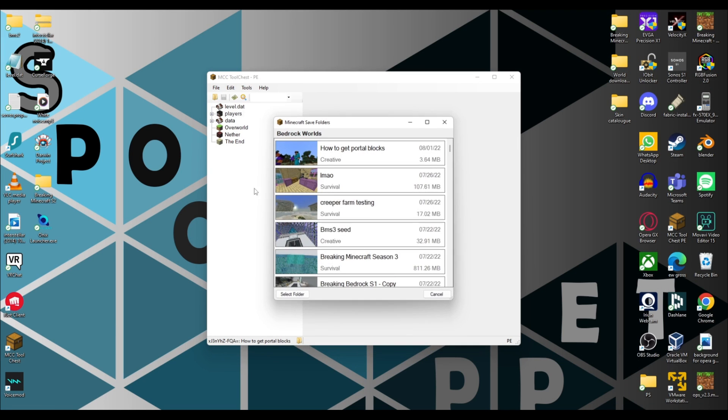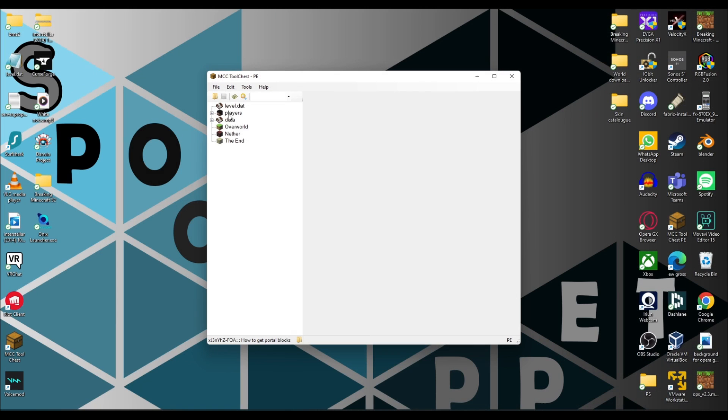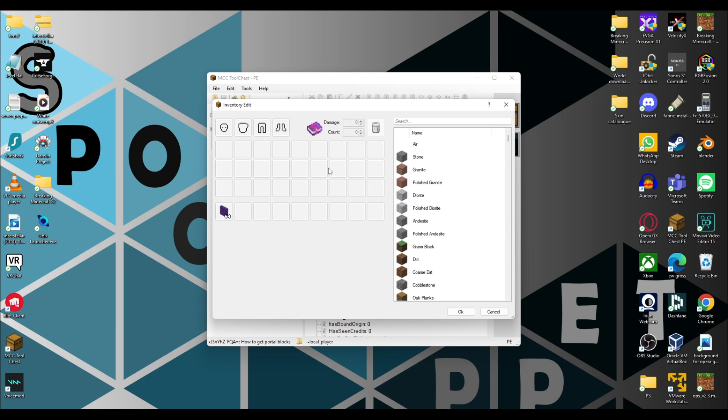To begin, click on the little folder icon and then click on the world that you want to add the portal blocks to. Next, click on the plus icon next to players and then click on local player. Then click on the little chest icon here, which will allow you to see into your inventory through the external program.